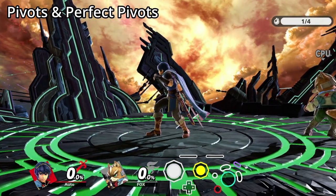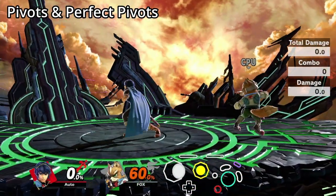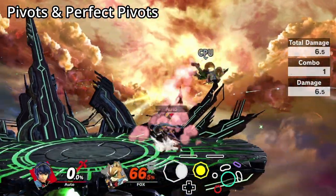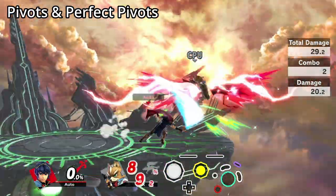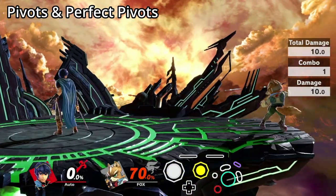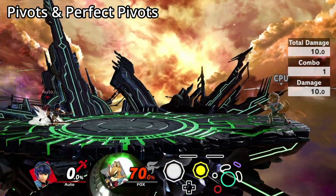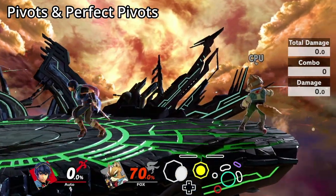If your character enters another initial dash instead of a pivot, then you're holding the flick backwards for too long. This technique is precise, so don't be disheartened if you don't get it right away. In the current version of HDR, if you pivot within the first three frames, you will get what's called a perfect pivot. Instead of instantly stopping like Melee-style pivots, you will slide a bit like pivots in Smash 4.